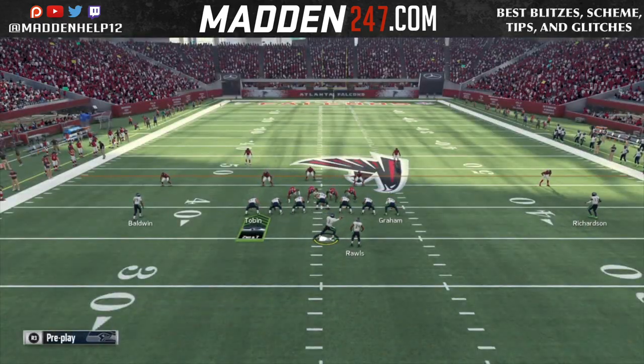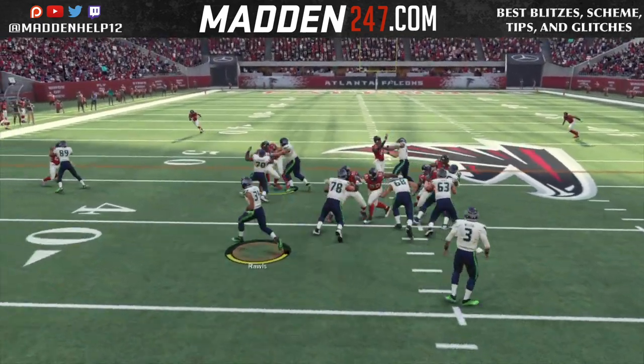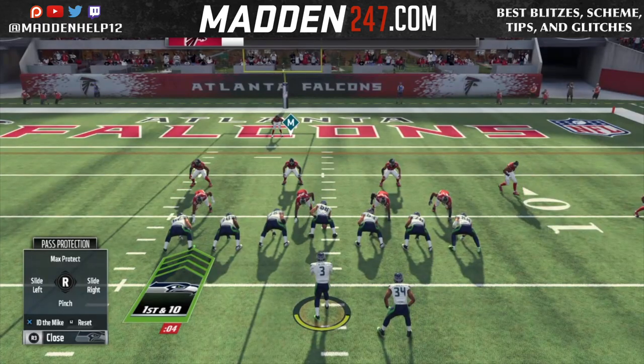So if they're usering someone on the field that you want to get blocked, what I've been doing is IDing him, and it's been working really, really good. You see there we get a great block from 62 that goes straight to the person you want to block.